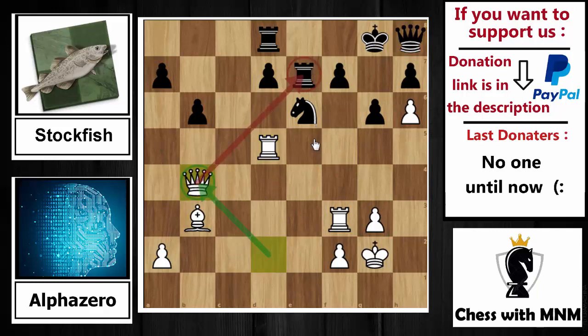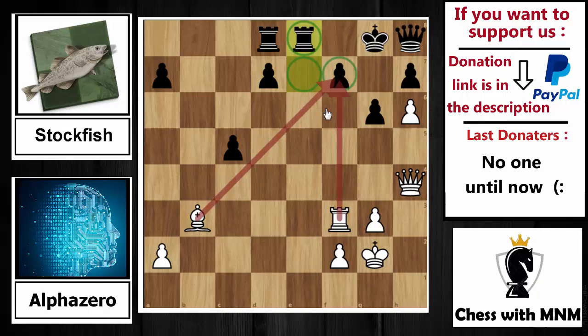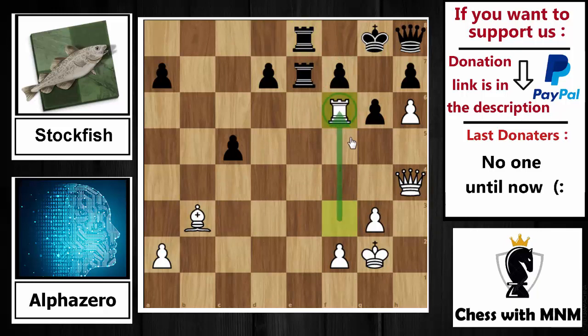AlphaZero sacrifices the exchange: rook capture on c5, pawn capture on c5. Instead of queen capture on c5, AlphaZero plays the stronger queen to h4 — attacking the rook and if you move it away you lose the other rook behind it. Now rook from d to e8 is played to protect the other rook, because the rook on e7 is the only defender of the f7 square. Rook d to e8 is played, and now simply rook to f6 by AlphaZero — the idea is imprisoning that queen on h8.